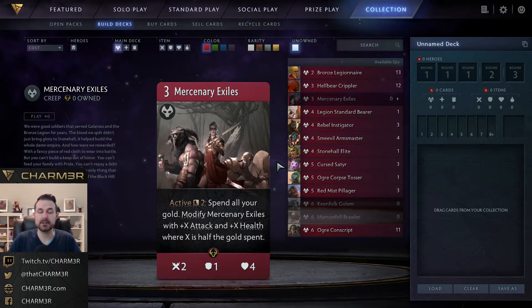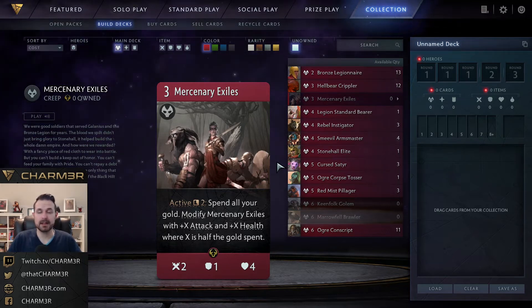Speaking of stat lines, Mercenary Exiles is next: a three-mana creep with two attack, one armor, and four health. It has an active on a two-turn cooldown — spend all your gold and modify itself with plus X attack and plus X health, where X is half the gold spent, rounded down. So with eight gold you use the active and it gets plus four, plus four. This is one reason Crippler doesn't run in constructed — this stat line will trade with a melee creep and survive, unlike the Crippler, and the active means it can trade with much bigger creeps or even heroes depending on the game state.